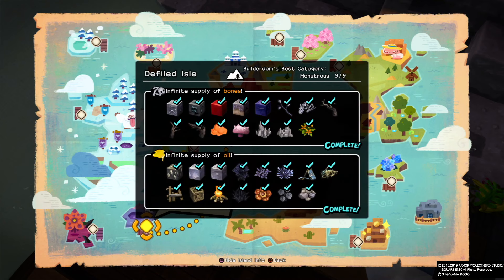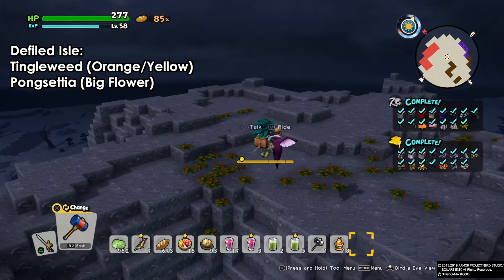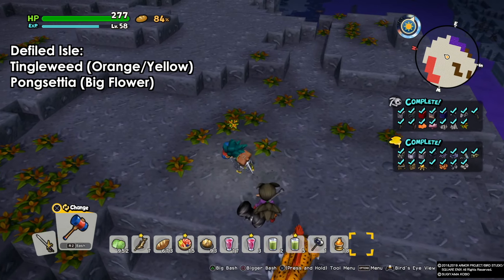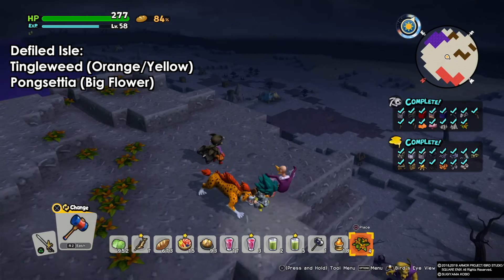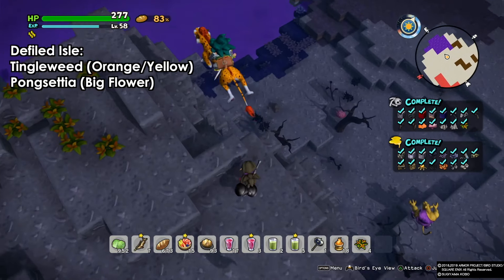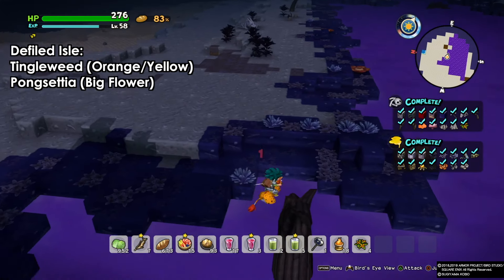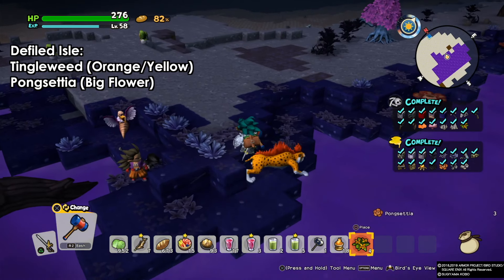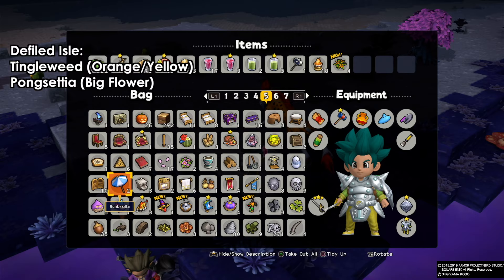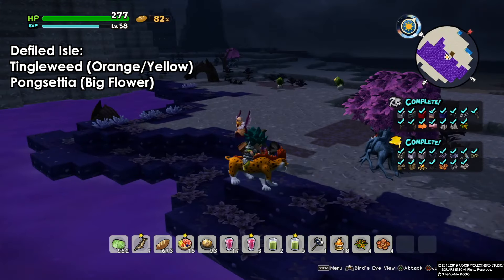Moving on to the Defiled Isle — we already have 17 flowers and we're going to find two more to reach 19. The first is the tingleweed, which is always on top of the white mountains. The second is the poxidia — big flowers that look like Gloom from Pokémon — always near the poison swamps. They are sometimes rare but plentiful in this area. So with these two we now have 19 flowers total.